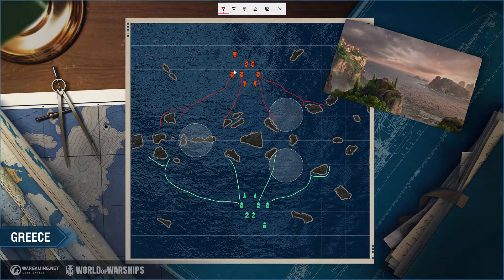Sometimes I'll see a cruiser just yellow-rush toward the cap, which can be dangerous — especially early in a battle. In the early phases, cruisers need to play cautiously, take one of these island positions, and get a feel for what the enemy team is doing. If they're weak on a flank, then as a cruiser you can decide to push up and apply more pressure.